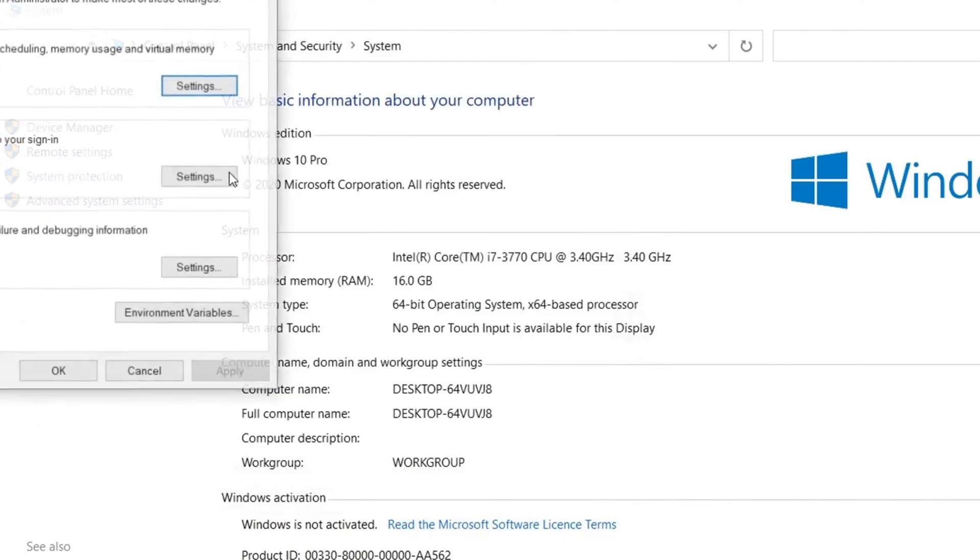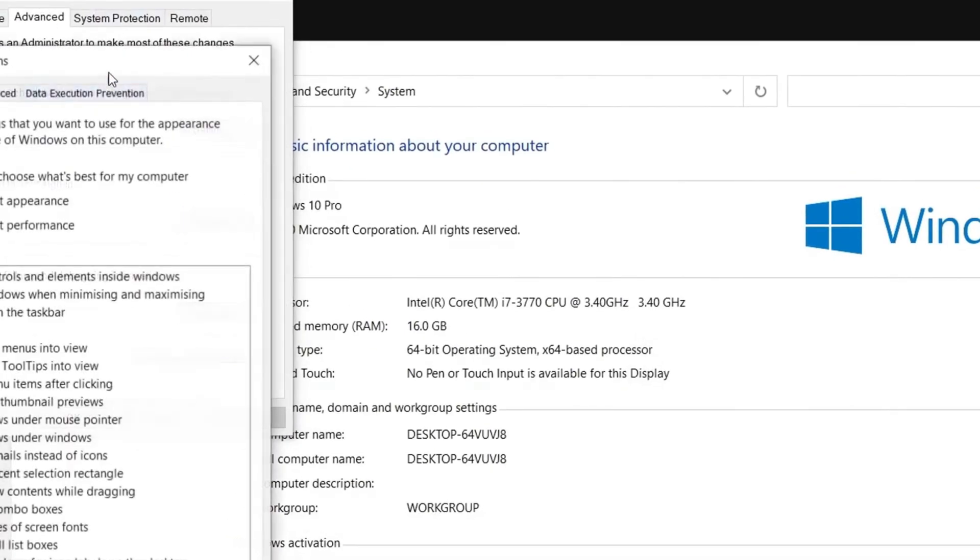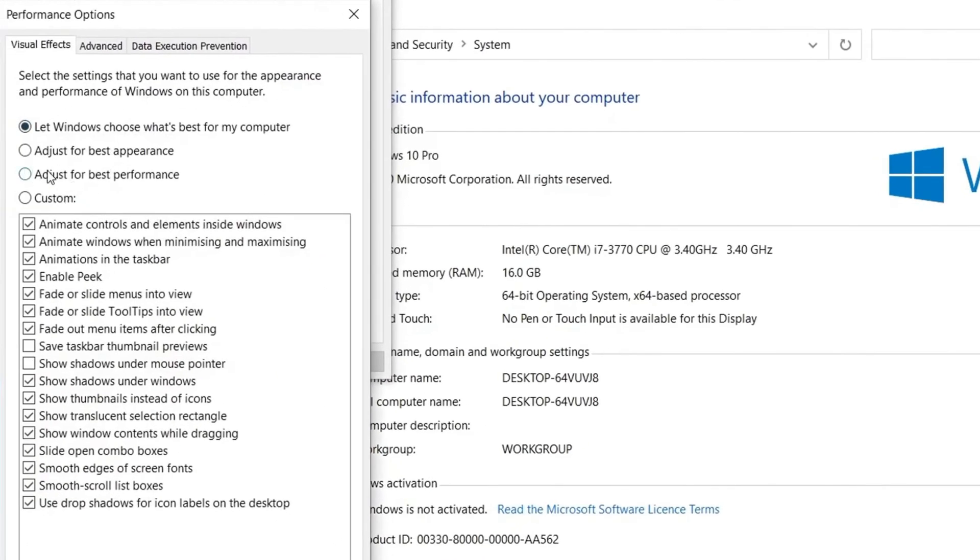Go to Advanced System Settings, then go into the Performance settings. Select 'Adjust for best performance,' and from here select 'Show thumbnails instead of icons,' 'Show shadows under windows,' and 'Smooth edges of screen fonts.' Then simply apply the settings.